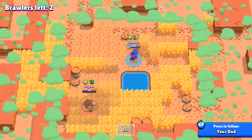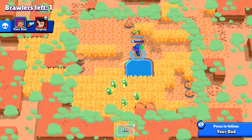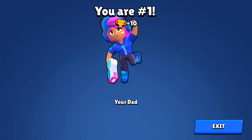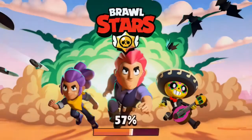And the final blow right here — boom — he's taken out. Underdogs do succeed! That was pretty awesome. So don't give up, just finish off the battle, do the best you can, and try to win!